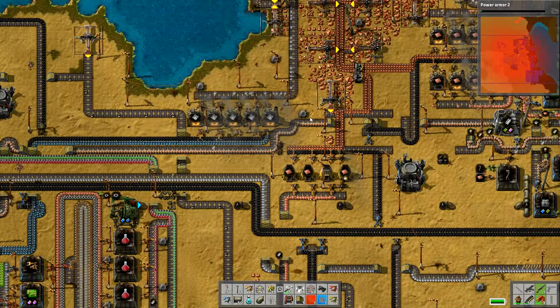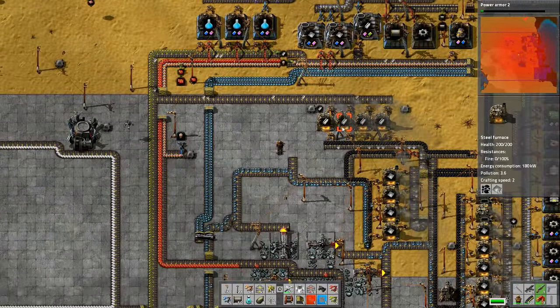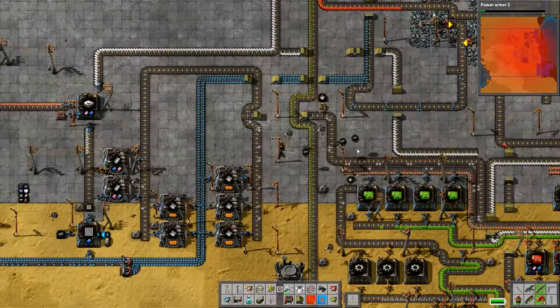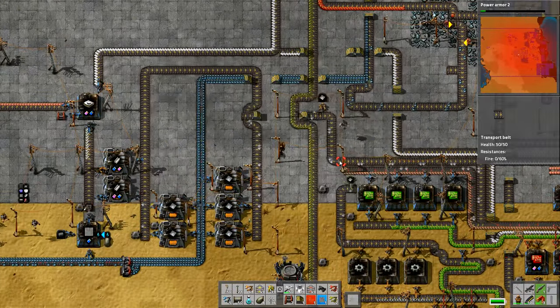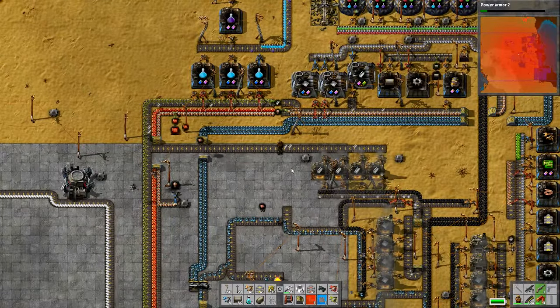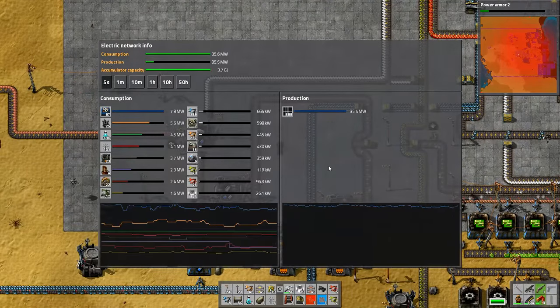So we need lots of processing units, which means we need gazillions of green electronic circuits. We're also going to need steel - we need a thousand steel, and I need to pilfer a little bit out of the chest there so that I can make a few more items to make more steel. It's kind of a vicious circle.